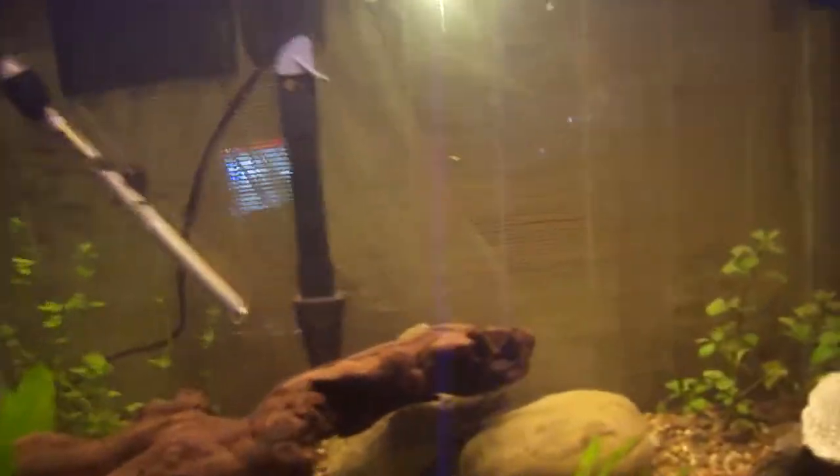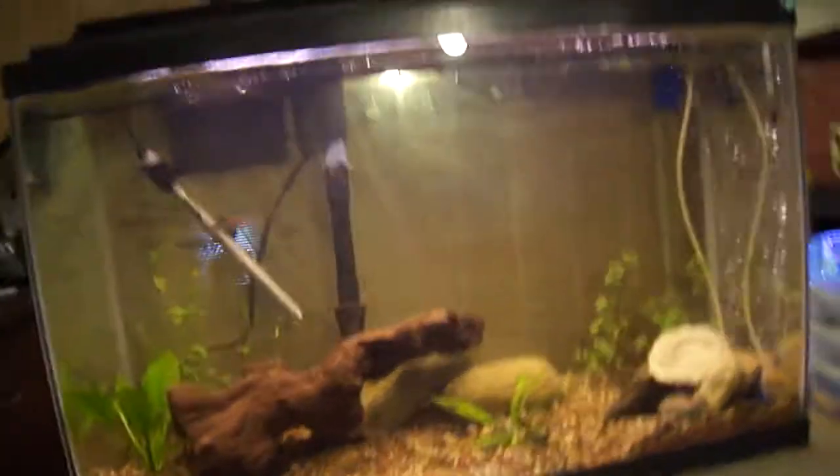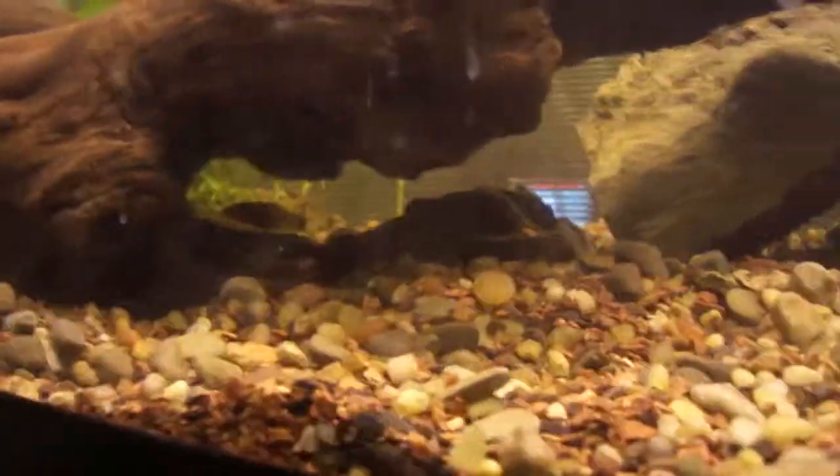Hey everybody, this is Steve and this is the 29-gallon tank update. All I still need is a pleco. Here are six rainbow fish, and I'm gonna get rid of two because I feel like it's kind of overpopulated — they don't seem too happy. They've only been there for one or two days. There are also two skunk botia loaches, though I'm not sure where the other one is hiding.